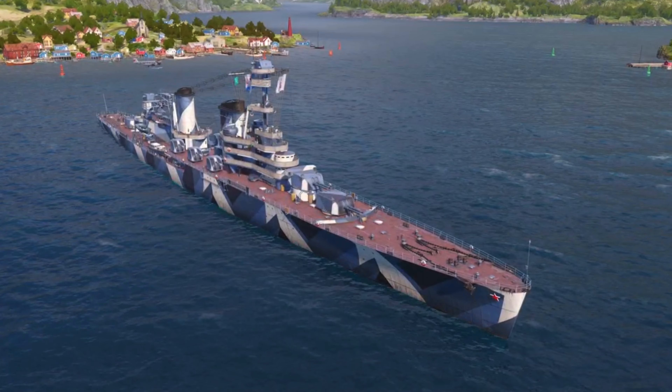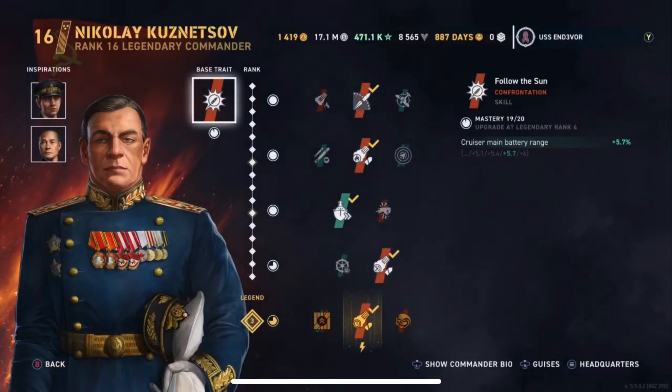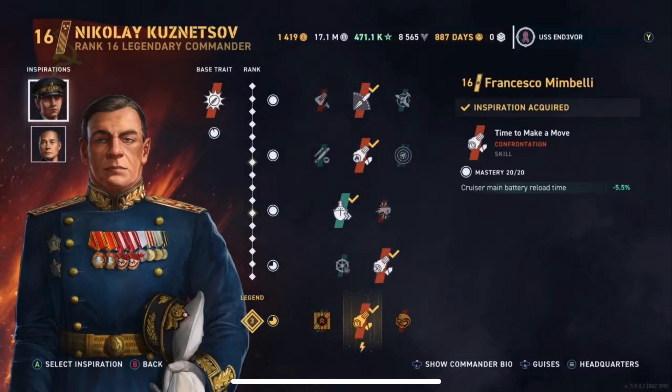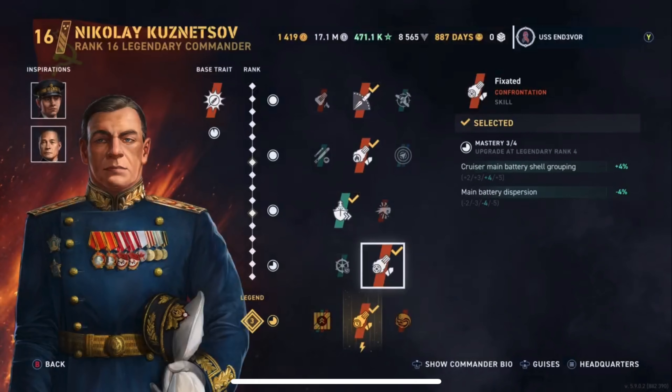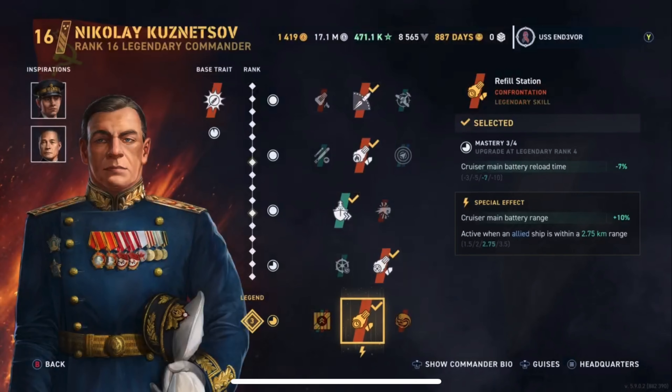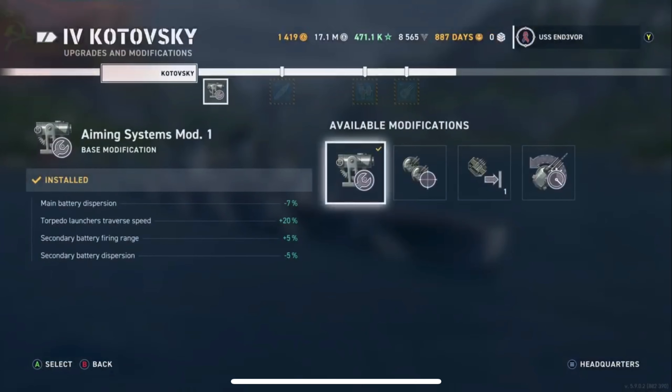We'll be looking at everything from the commander I chose all the way down to the stats. We have none other than Nikolai Kuznetsov, which I have at 16.3. His base trait allows us to increase our main battery firing range for cruisers. We have Mimbelli and Makawa as inspirations, and then increased battery range with Igniter, Velocious for speed, and Fixated for a little bit better grouping and dispersion.